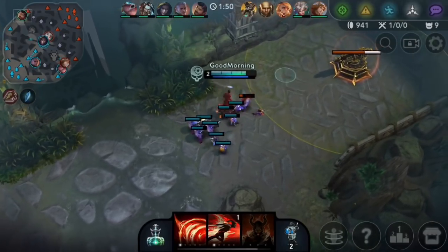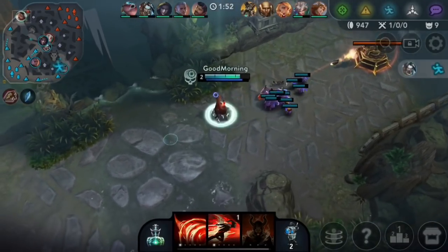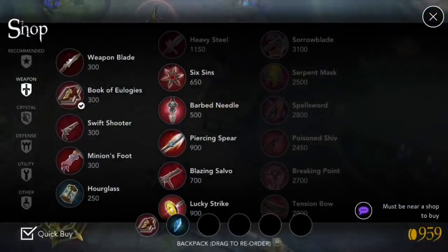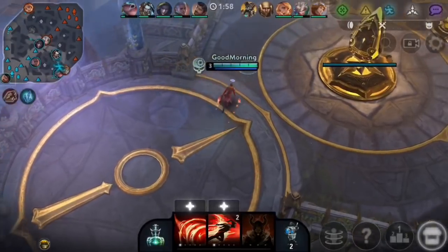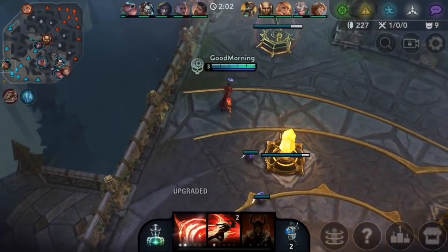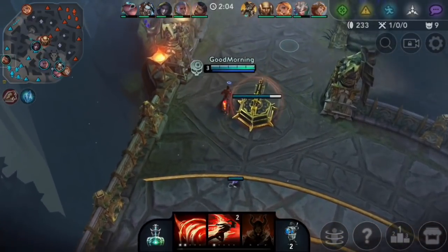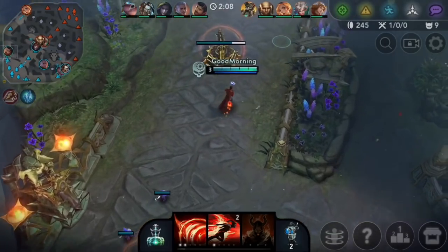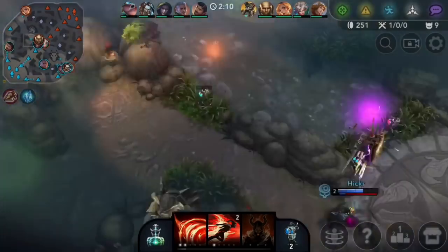That's a pretty good time when you can push your advantage with Reza. I'm actually not going to go for boots here — I'm just going to go for Heavy Prism. Heavy Prism helps so much with trading, and I don't necessarily think boots will be necessary as much here because I have my dashes. I think I'd rather prioritize trades.